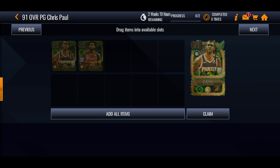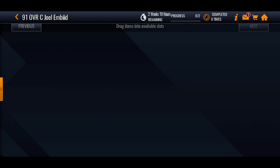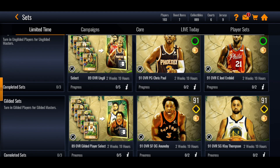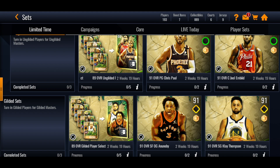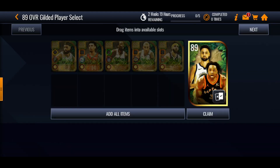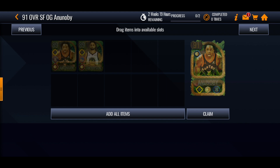Once you get Joel Embiid and Chris Paul, you can trade in two of them — either trade in Chris Paul and Joel Embiid for the 91 overall version of Chris Paul, or trade in both to get the 91 overall version of Joel Embiid. It's up to you which one you go for. Once you've done that and unlocked the gilded side, you can get the 85 overall versions of the gilded players and put those in the set to get an 89 overall select pack — similar to the Joel Embiid and Chris Paul set but for different players.